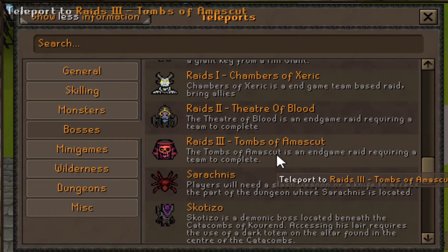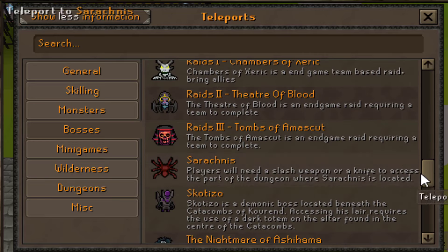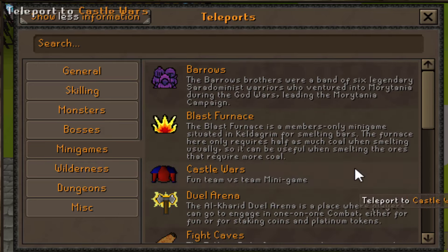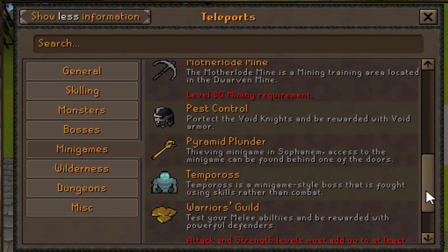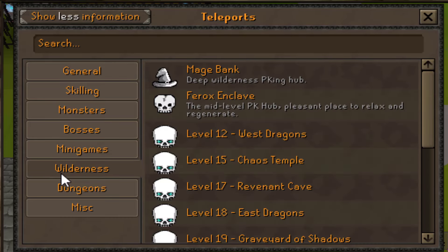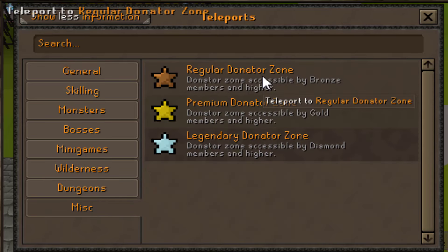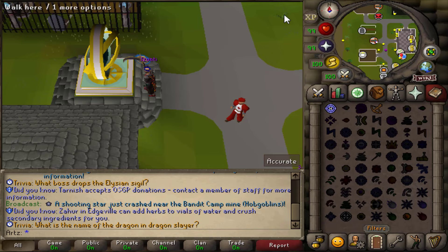They put images next to the boss teleports too — pretty cool. They've got pretty much everything you need including Tombs of Amascut, all three raids, Nightmare, and all working minigames. Even Motherlode Mine and Pyramid Plunder — not many servers have Pyramid Plunder. There are also plenty of wilderness teleports and donor zones: regular, premium, and legendary.